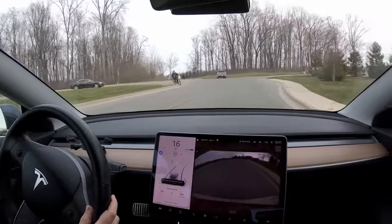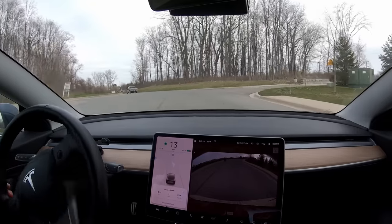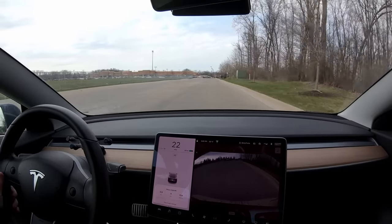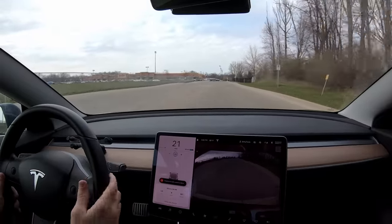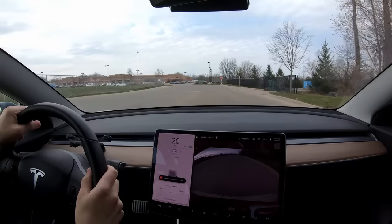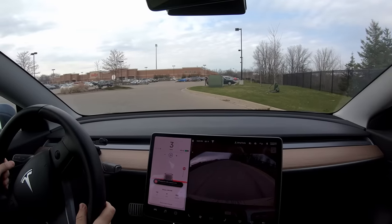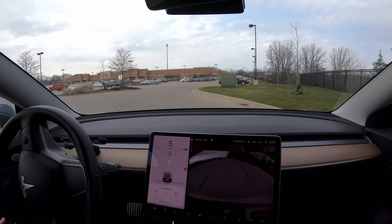It says it's stopping again — oh, it sees the guy on the bicycle and it doesn't stop. I think it's getting confused because there's no lines there. We can hit continue and it does see a stop sign up there. This is actually a private stop sign in a Meyer's parking lot — no official markings here — and there it stopped. It's getting a little confused because the lines aren't there, but it did it!